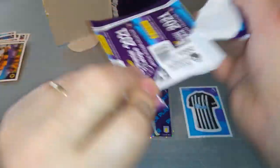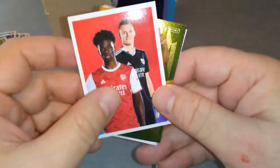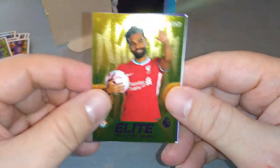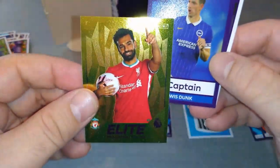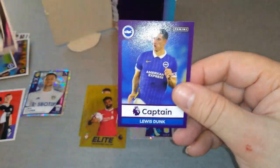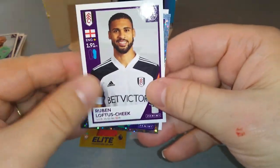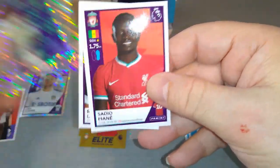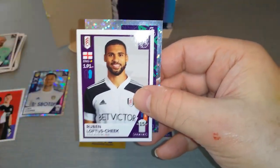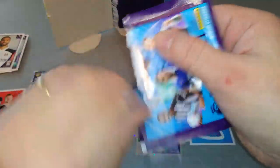West Ham United. Brighton celebration. Arsenal first page. The contents — Mo Salah Elite, fantastic! Captain Lewis Dunk — that is Brighton. And Fernandes for Newcastle, our first captain pull. Man City badge, Loftus-Cheek star player. Calvert-Lewin and Sadio Mane for the Redmen. I'm going to put the Liverpool ones on the side just to see how many I pull for the Redmen in this box.